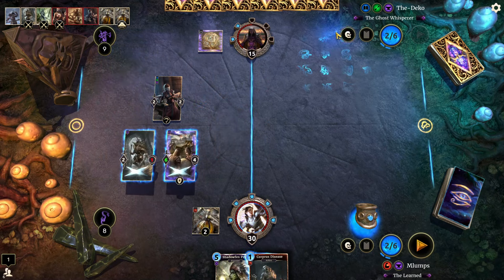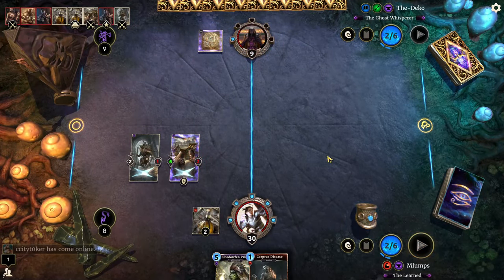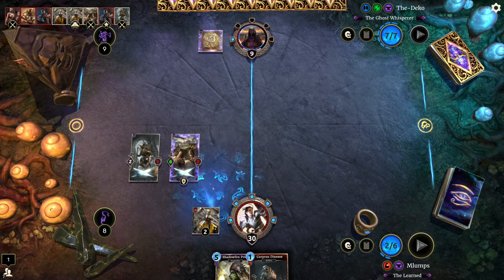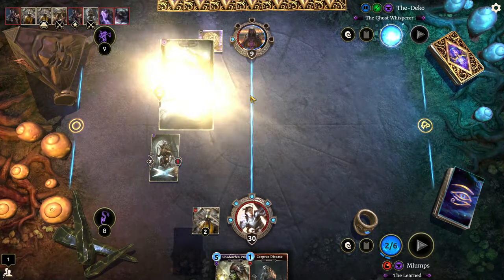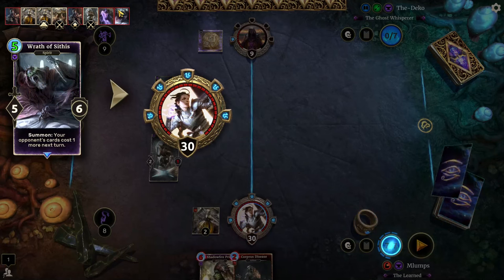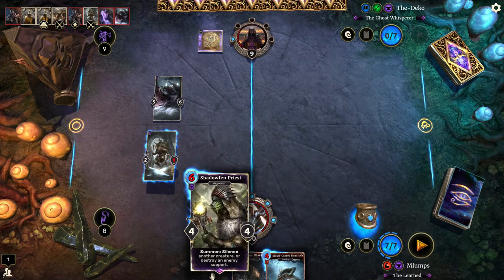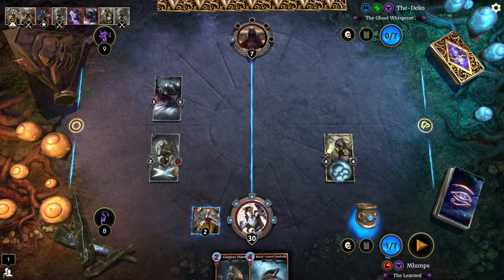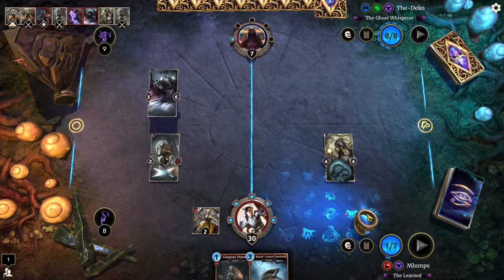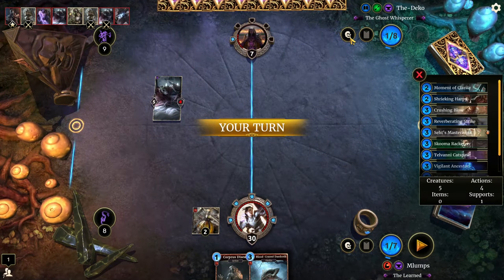If he's laying this down it's either out of desperation or he's got some way to sacrifice it. We'll just kill that — that's fine. Now with Corpus Disease plus the Skirmisher's Elixir we have a six-one over here. Wrath of Sithis — wow, interesting card to play. I think now is probably a good time to get rid of that. He might not be expecting me to generate a bunch of damage onto this guy, but we'll see.